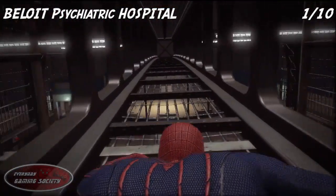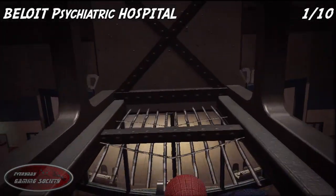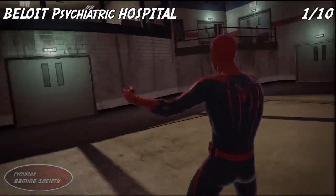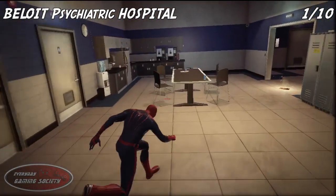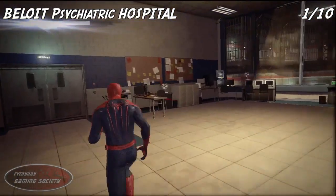That was the two collectibles for that level. Now we're moving on to the psychiatric hospital, and there are ten collectibles here. Jump down, head on over to your left, up on the balcony, and right in through the room towards the lockers — that's your first collectible.